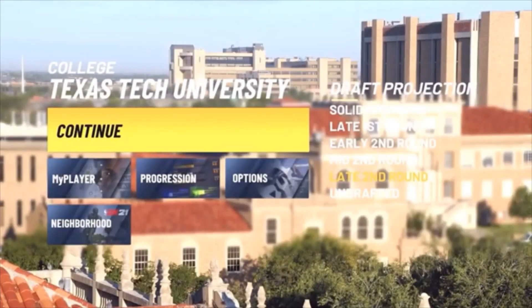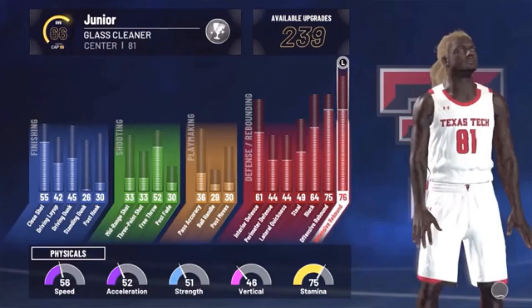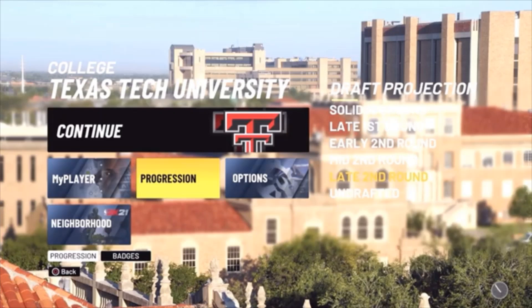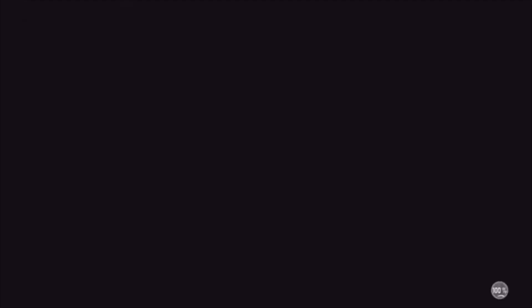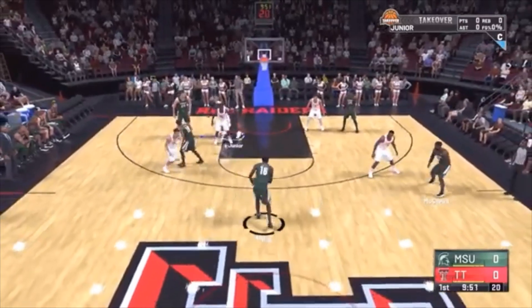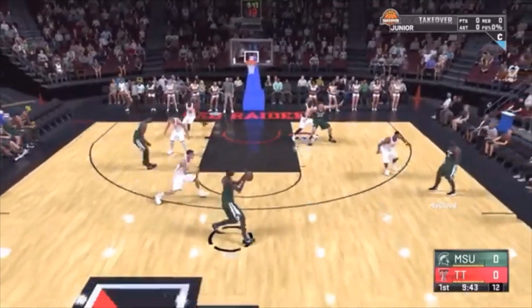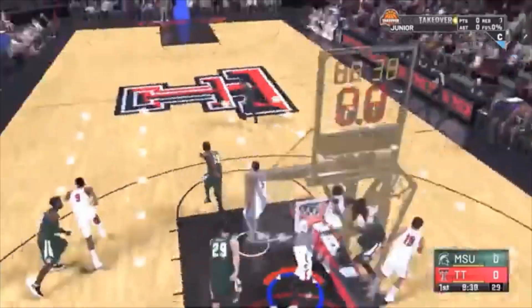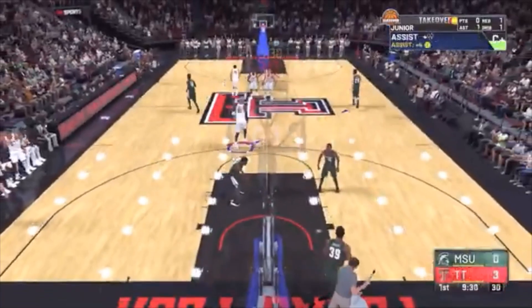Once that game is over, you'll be at your second college game. This is the time you can go to your progression and upgrade whatever you want. Now, once you get to the game screen, just hit continue. Once you're in this game you'll have 20 minutes — two 10-minute quarters. If you want to shoot, shoot. If you want to slash, slash. Defensive rebound, get assists — just ball out and have a really great game for those two quarters.